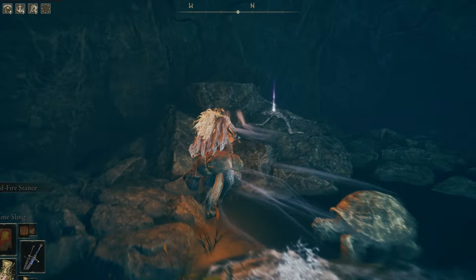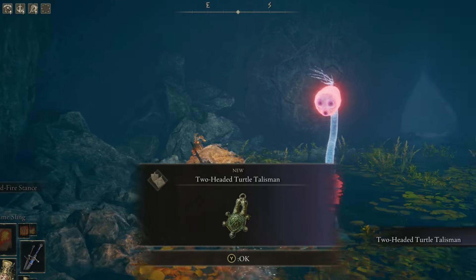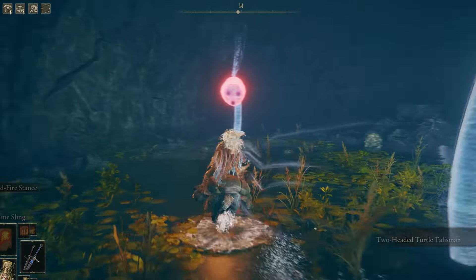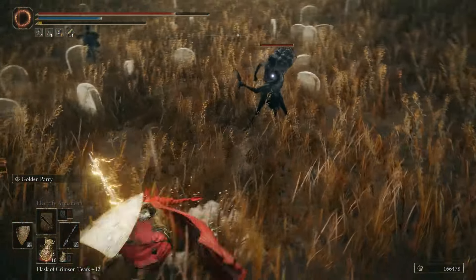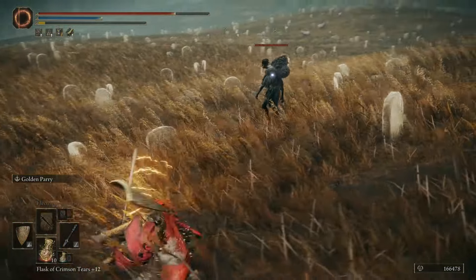The talisman greatly raises your stamina recovery speed by about 20%. The numbers sound good as is, but look at it in action — it is almost impossible to run out of stamina to dodge because it recovers so quickly with this talisman equipped.